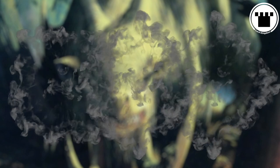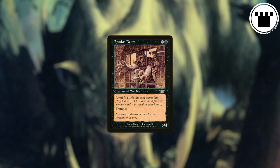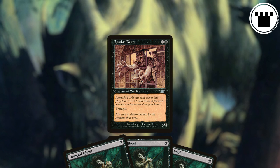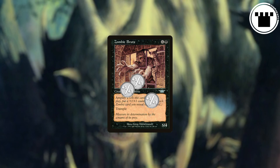Amplify does that quite well. Amplify is always written as Amplify N, and could be any number, but for now remains 1, 2, or 3. As a creature with Amplify enters the battlefield, you may reveal any number of creature cards from your hand that share a creature type with it. The creature enters the battlefield with N plus 1 plus 1 counters for each creature revealed this way. That's it. Pretty straightforward and seems good in tribal creature decks.